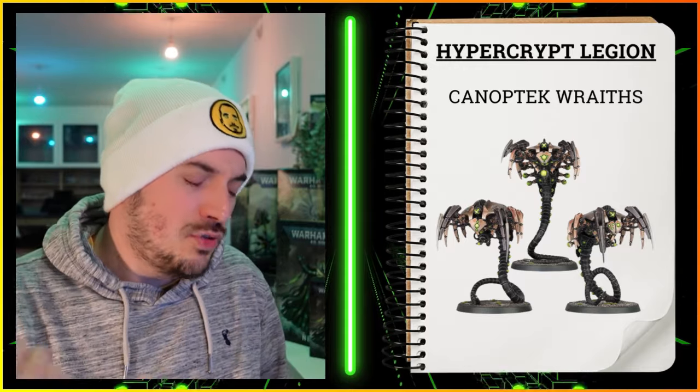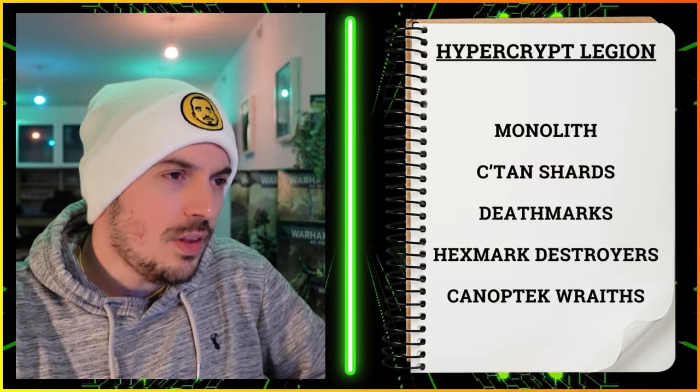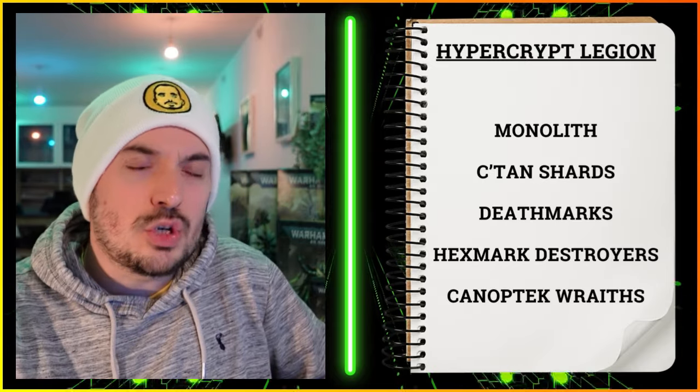Get them onto an enemy objective — I like to try to capture enemy outposts because they've got 10-inch movement. If you can capture an enemy outpost by movement or deep strike enhancement, your opponent is going to really struggle to shift them. It might take their entire turn. Those are my five selections for the Hypercrypt Legion. Worthy mentions: Necron Warriors — I like to Hyperphase them in because they get in the way and restrict movement. Also Strike Praetorians — they've got deep strike, can shoot and fight, not as good as other units but a worthy mention.